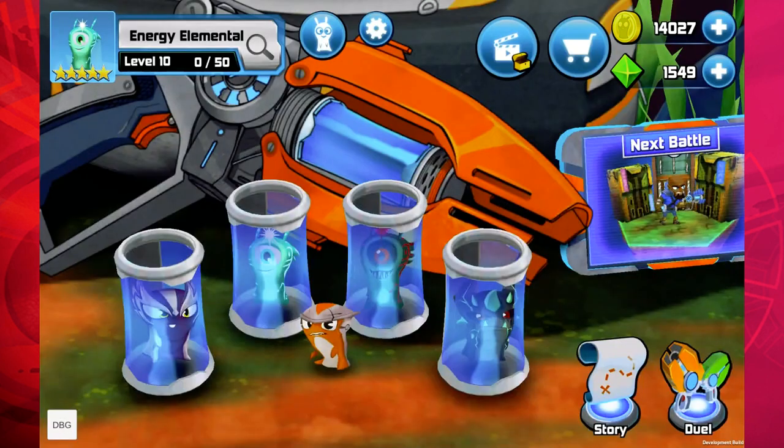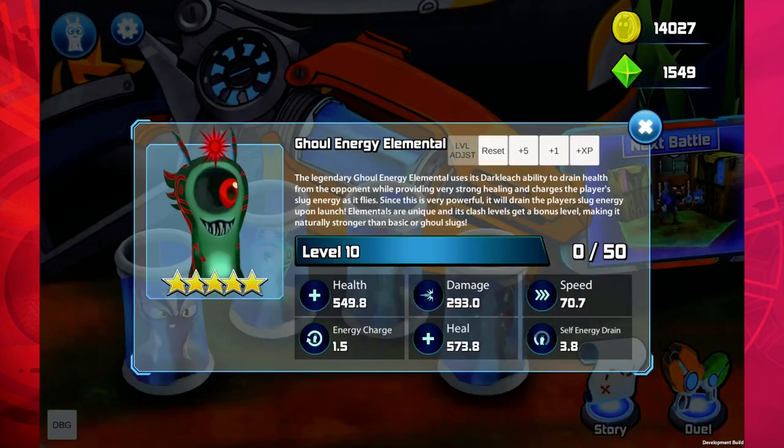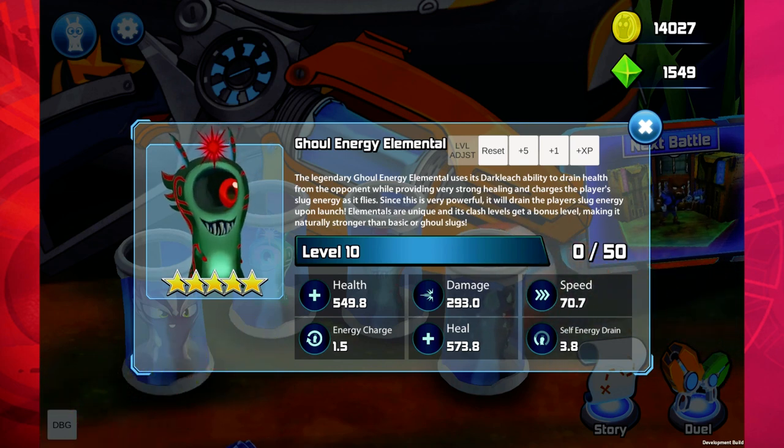The ghoul energy elemental also charges and heals the player over time, but it does drain a little bit of the player's gauge when you first fire. A good tip with this elemental is to use your other slugs first — or at least low levels of them — then use this slug, because it'll drain the slug gauges and then start to charge them after a while so you can use them again. Save it for last. This slug is very useful in a lot of situations.